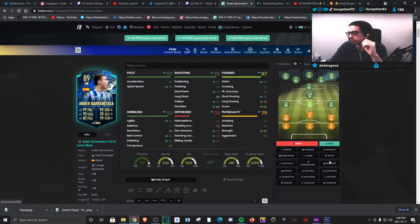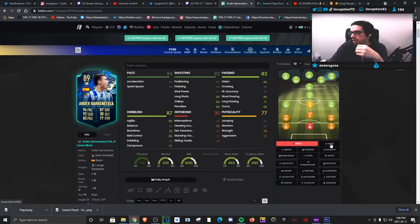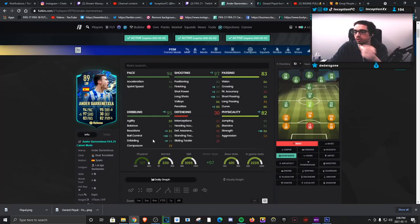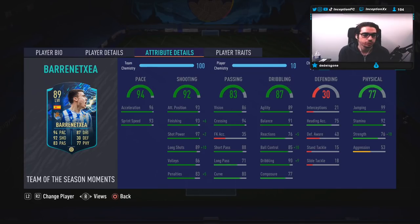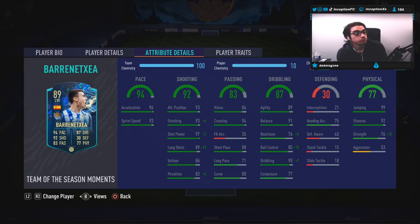Yes, you can give him something like the Maestro chemistry style where you boost his reactions to 86, but you're still working with 85 ball control and 89 agility. So we're going to try him out with both the basic chemistry style and the Marksman to see how he performs in-game. With the Marksman, we're boosting his reactions by plus 5, ball control and dribbling by plus 10 — plus 5 each — and giving him some shooting boosts as well. From base card stats, this card has the technical dribbler rate.